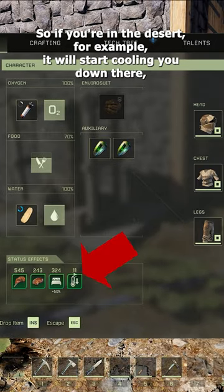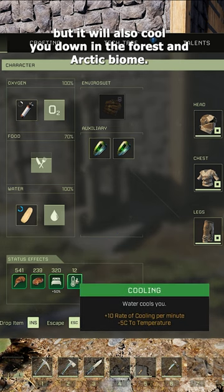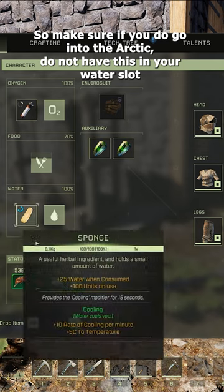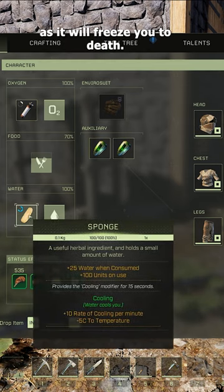So if you're in the desert for example, this will start cooling you down there. But it will also cool you down in the forest and arctic biome. So make sure if you do go into the arctic, do not have this in your water slot as it will freeze you to death.